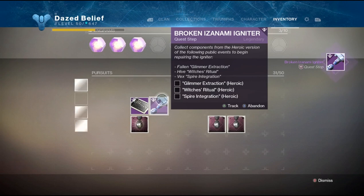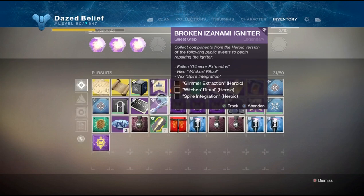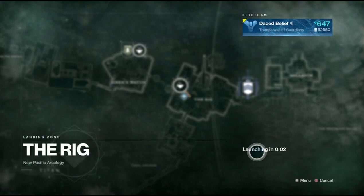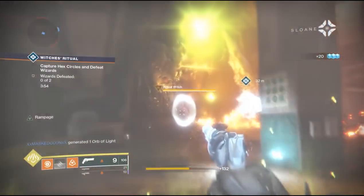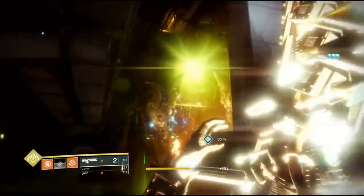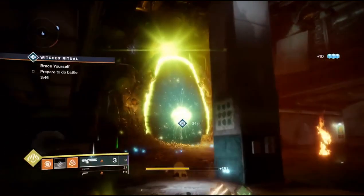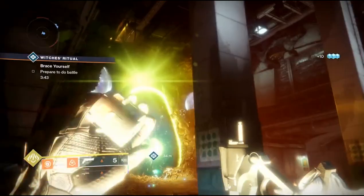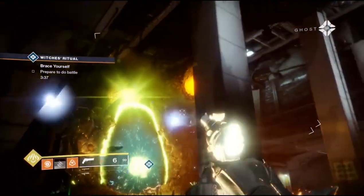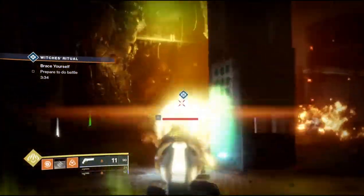To repair the igniter you need to complete three heroic public events: one Glimmer Extraction, one Witch's Ritual, and one Spire Integration. For the Witch's Ritual it can be done on Titan — right below where I just spawned in is a public event you need. There are two platforms you stand on to drop the shields on the wizards, which also drops shields on two crystals above, and once you kill those crystals it turns into a heroic public event.